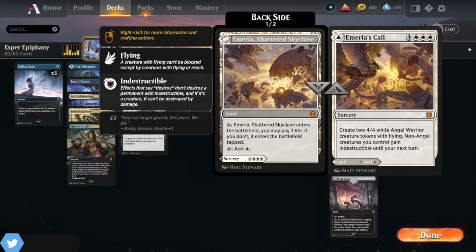I've started putting Amiria's Call in as a one-off in a lot of decks. Those two Angels are really good, it's another seven-drop, you can pump it down as a land if you're having trouble casting it, and it's really great.